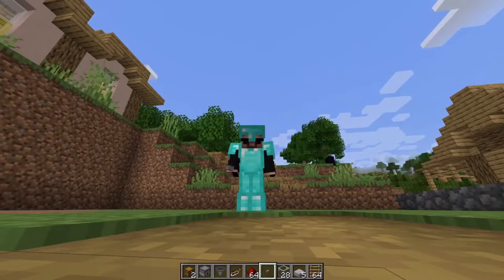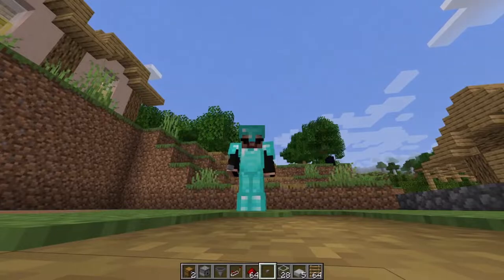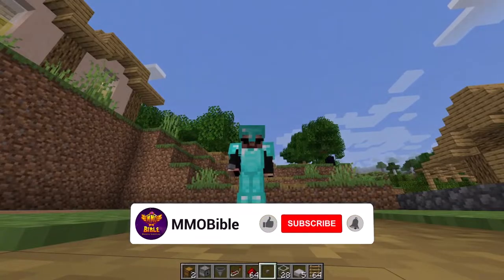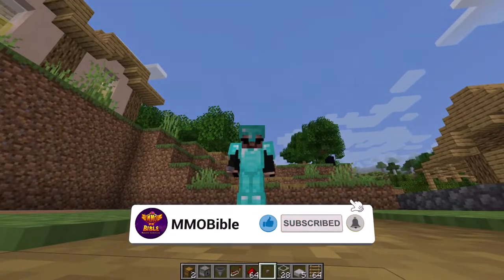So once we have the nether wart farming established, we will then create a brewing stand to make the potions, and then think about when we are going to tackle the Ender Dragon. That's it guys — that is what we're going to need. I'm going to leave you with the guide, and please like, comment, and subscribe as always. I'll see you on the next episode — until then, take great care.